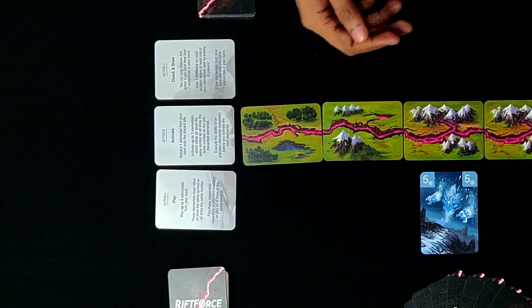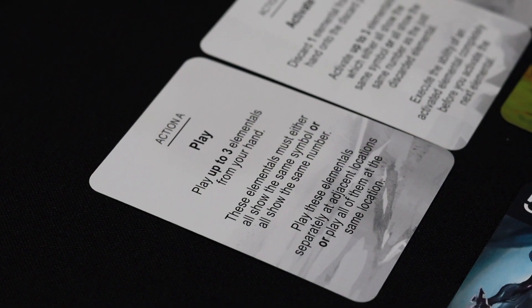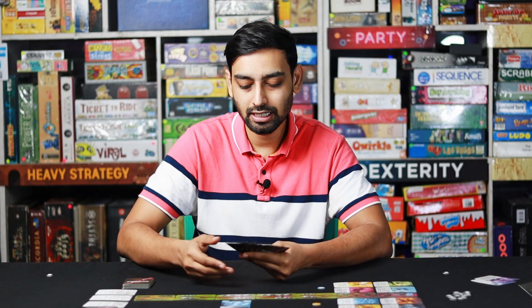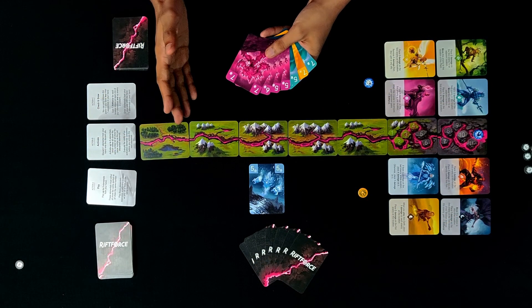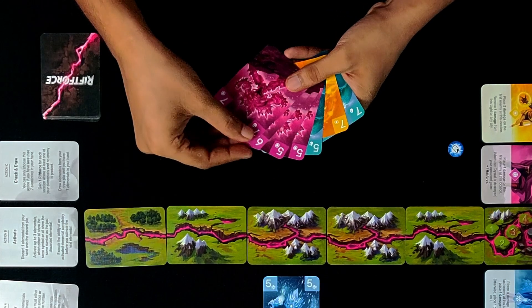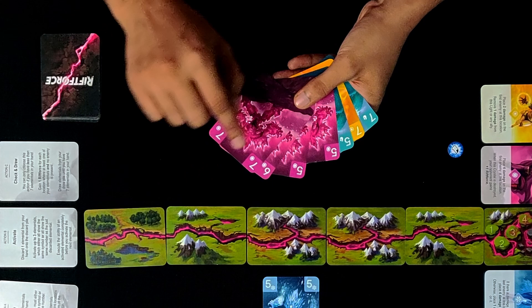In their turn, players can do one out of three actions. The first action is called Play. In Play, players may choose to play up to three cards from their hand. These three cards can be either three cards of the same number or three cards of the same elemental type.